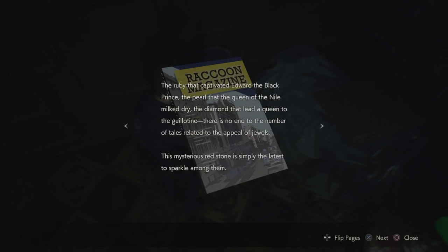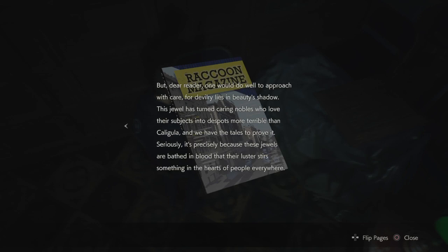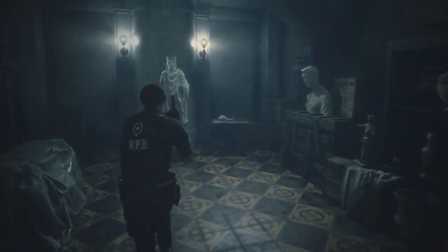The red stone, the ruby that captivated Edward the Black Prince, the pearl that the Queen of the Nile milked dry, the diamond that led a queen to the guillotine — there's no end to the number of tales related to the appeal of jewels. This mysterious red stone is simply the latest to sparkle among them. Like those other jewels, its origin is unknown. It once adorned a noblewoman's jeweled box and was even dedicated to a wise king. This fall, the stone shrouded in legend will be on display at auction. But dear reader, the devil resides in beauty's shadow — this jewel has turned caring nobles into despots more terrible than Caligula. It's precisely because these jewels are bathed in blood that their luster stirs something in the hearts of people everywhere. It's a big shiny rock — time to murder for it.